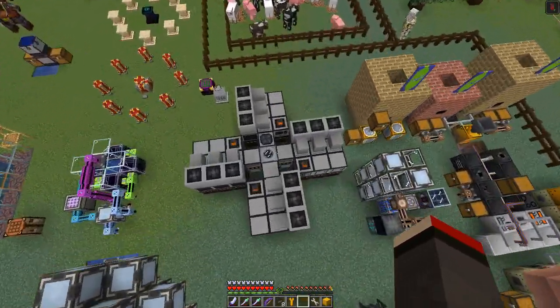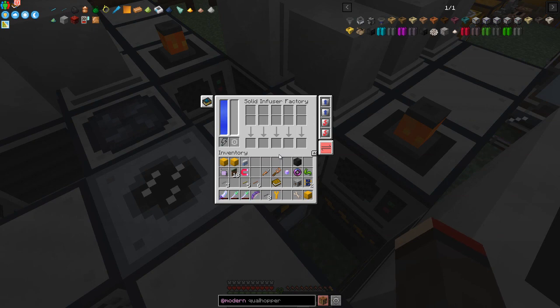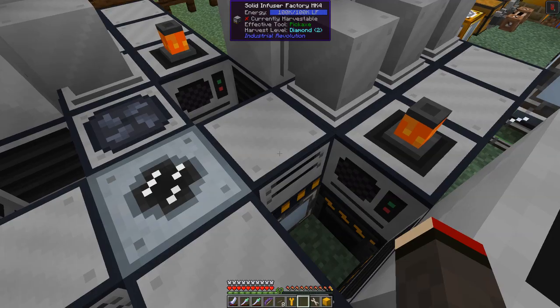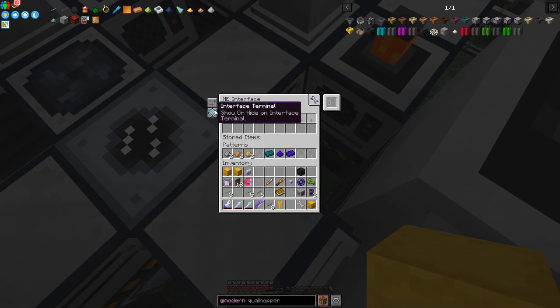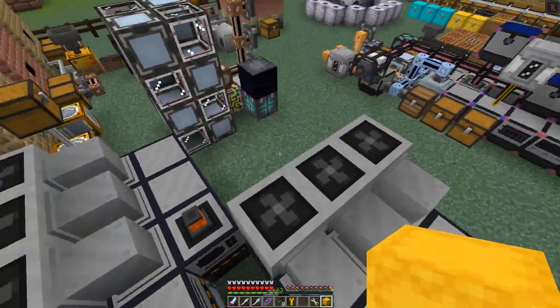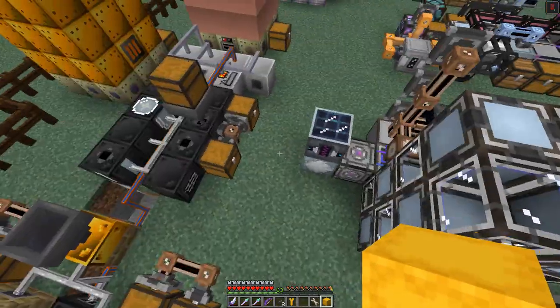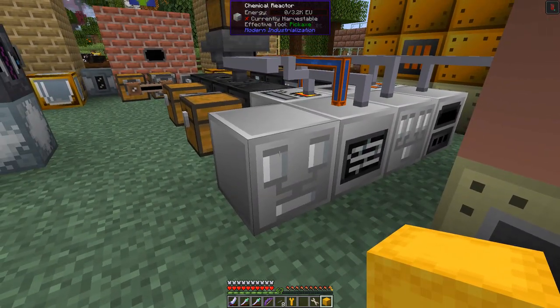The next thing I want to look at before we go - something I didn't do last time and it took me a while to figure out. In the solid infuser we have this recipe splitting items up automatically, but when I was doing some large processing I noticed it was wrong. What you have to do: change the blocking mode to 'do not push crafting items if the inventory contains items' - and that way it doesn't mix up the recipes. That's important for any machine that takes more than one item; I think the other one might be the chemical reactor.